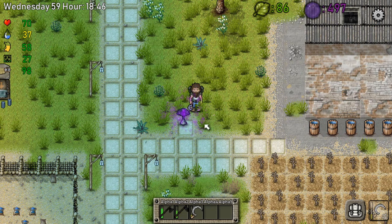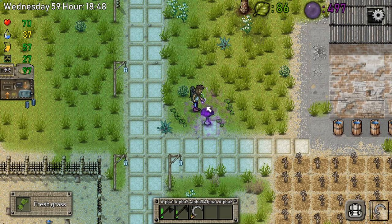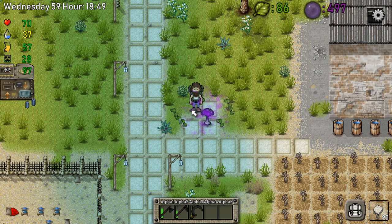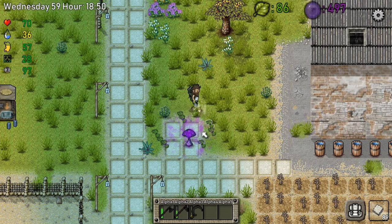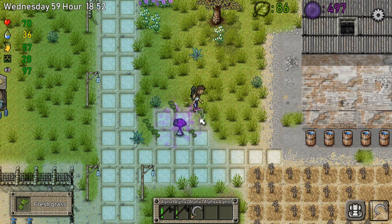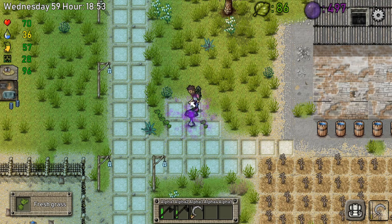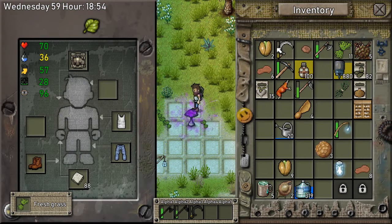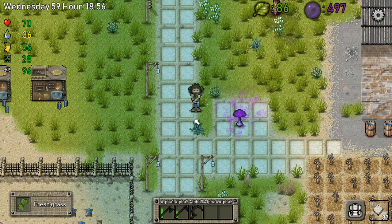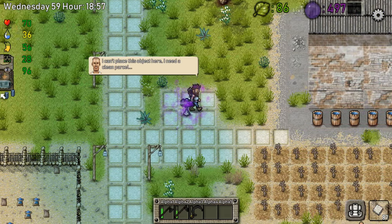Let me just do it like this because I don't trust this. Last time it also grew around it, so we're not trusting that. Let me put one here, one here. Let's actually clear this out — perfect. Your nasty toxic mushroom — like this, perfect.